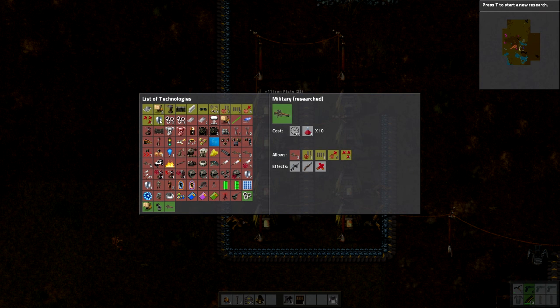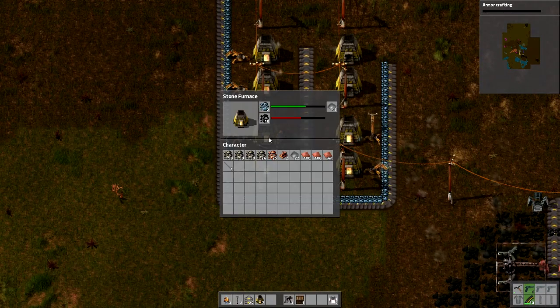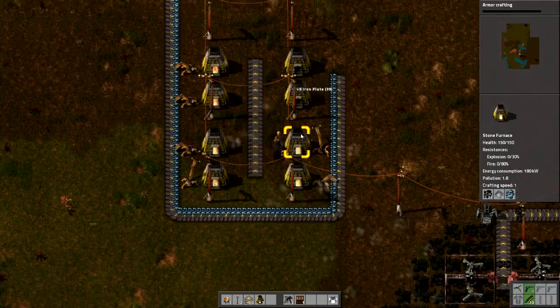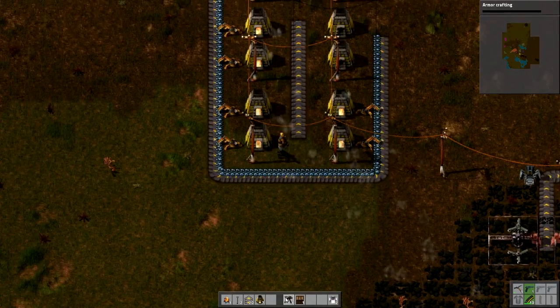We have a gun now — let's do armor and make sure we're safe. Instead of clicking clicking clicking, I can just hit Control+click. Got 'em — Control+click, I got 6 plates, now I have 39. Isn't that nice? Why didn't I do that a long time ago — I kind of forgot about it.